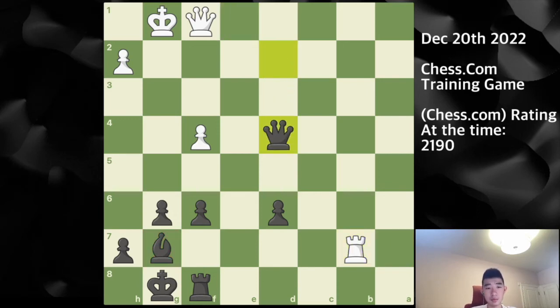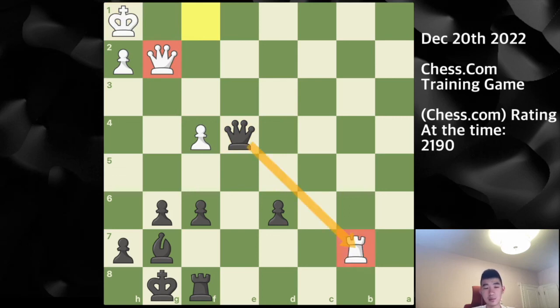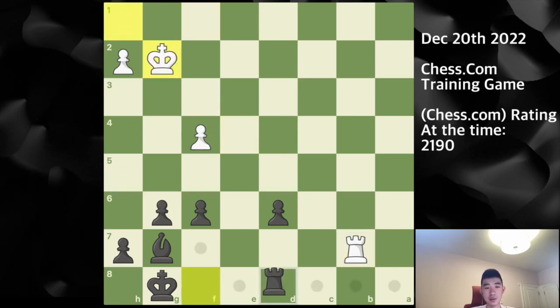Here rook captures on b2, I play queen to d4 check. My opponent doesn't want to trade queens but is forced into it. Because after king to h1, which my opponent played, I play queen to d4 check, forking the king as well as the rook. So queen to g2 is forced, basically to protect this rook. And here after I trade queens, I simply play rook d8 — I can escort this pawn to become another queen, and even in this endgame stage this is a very simple win.